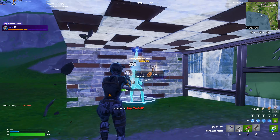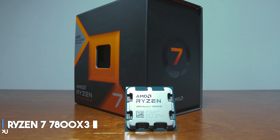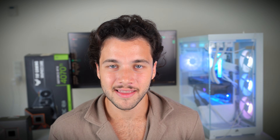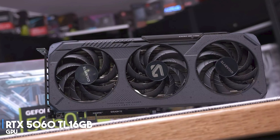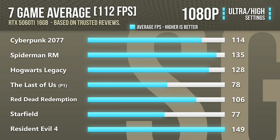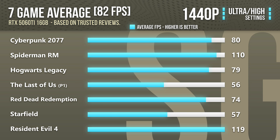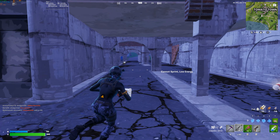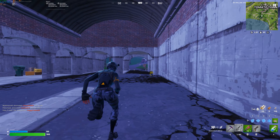On the other hand, if you have more money to spend and want to play Fortnite at 500 plus FPS on average, I recommend getting the Ryzen 7 7800X3D, which is one of the fastest gaming CPUs on the market. I also recommend upgrading to the RTX 5060 Ti 16GB model, which has more VRAM and will allow you to play the most demanding games at high frame rates at both 1080p and 1440p. If you have a 1440p monitor or plan to upgrade, this graphics card offers great value.